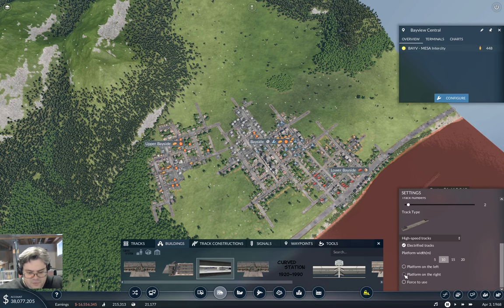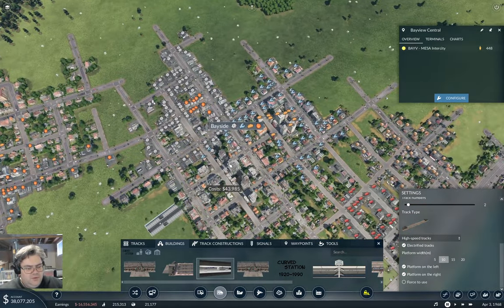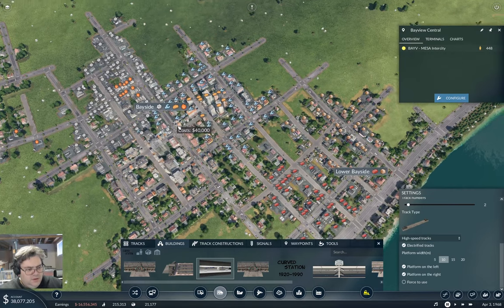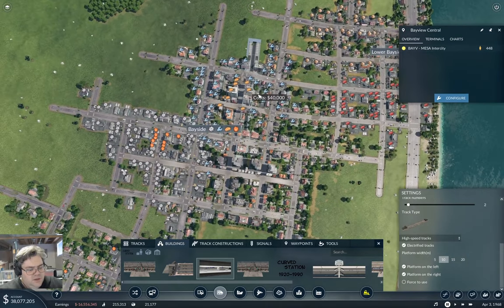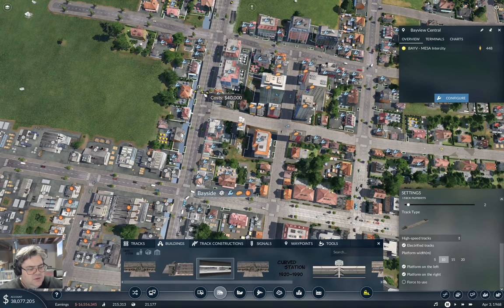Platform on the left, platform on the right — we'll put the platforms in the middle. I think I want to drop it right about here. I'm going to need to drop it down a fair chunk. I can just drop it right here in downtown Bayside. Why would it get rid of the building? Oh, it's because there's a slope here. We'll put it under the street, actually. Yeah, put it under the street.